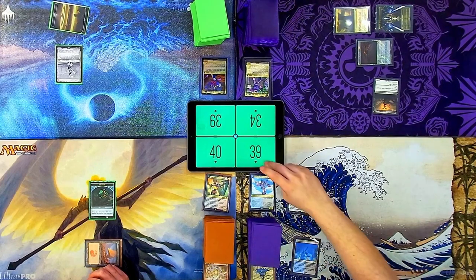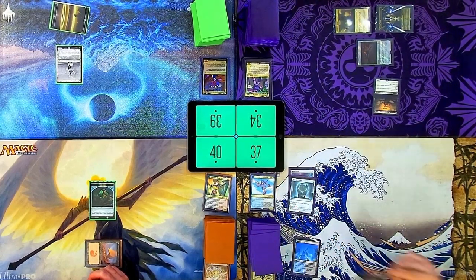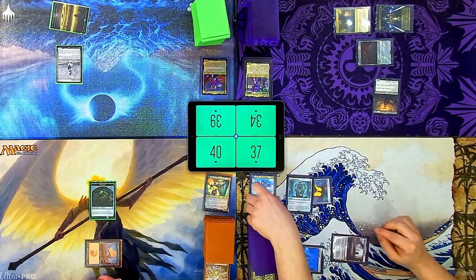Untap, upkeep, draw — lose two from Shieldred. I'm going to be nice to you guys. We all have some swamps. That does help me. That does not help me at all. Also Crypt — odds hurt. Let's just get on my boy.